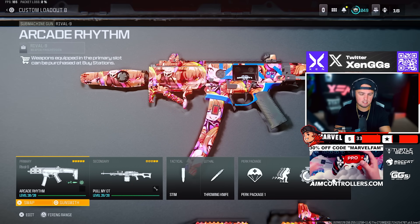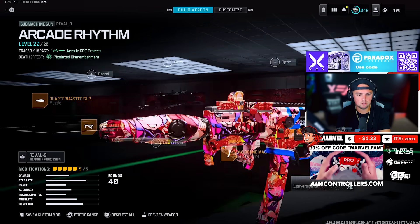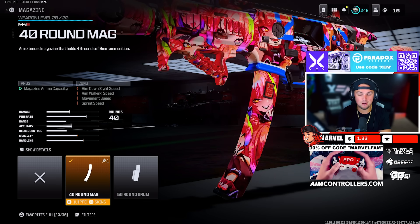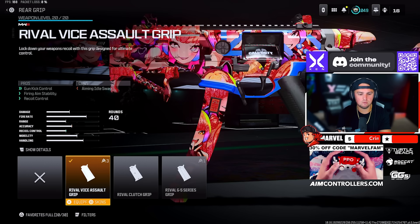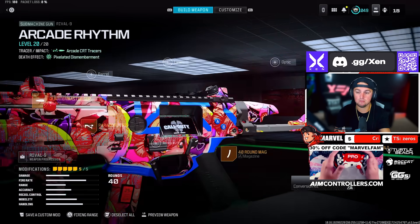The Rival 9 got a slight buff — a lot of people have been asking for this loadout. Quartermaster Suppressor, Paracord Grip — the sprint-to-fire speed is so crucial with this weapon. Run the 40 or 50 Round Mag, whichever you prefer, the Rival Vice Assault Grip, and the Rival FA Tactical Stock. Very solid build.